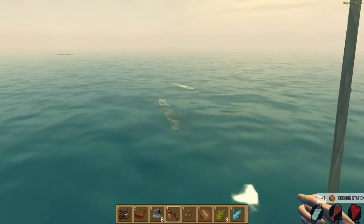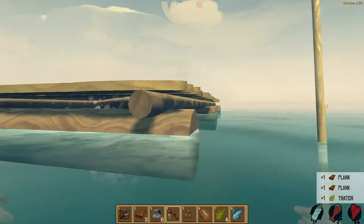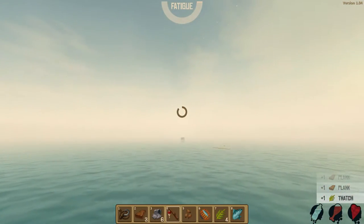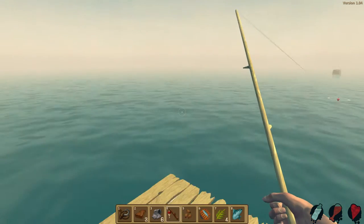Oh, I can make one — I thought I would have had to grab more resources. Let's grab a little bit more. The shark's over there. He really does come for me, doesn't he? Another thing I need to make now as well is a spear for the shark.